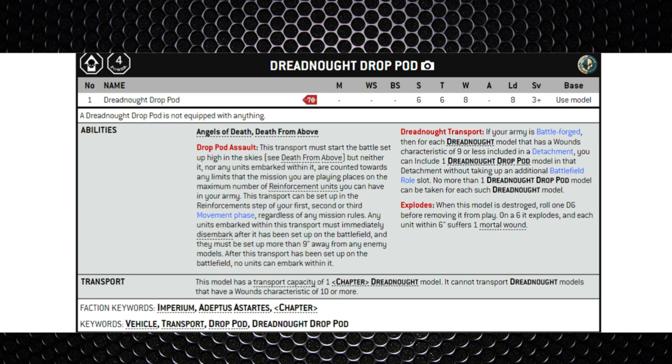It's obviously one of your dedicated transports and it will require one Dreadnought model that has a wounds characteristic of nine or less to go inside it. As for the actual points, it's going to cost you 70 points to field one of these drop pods, or four power level.